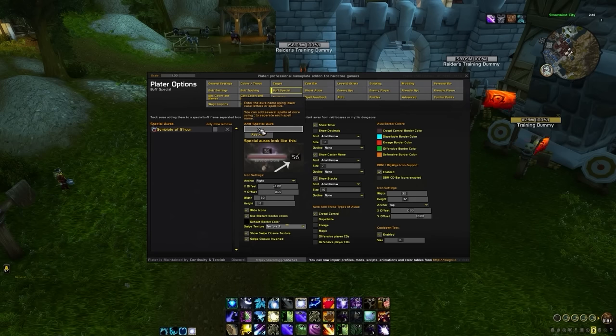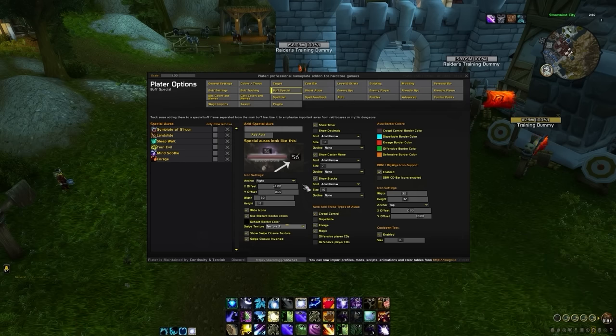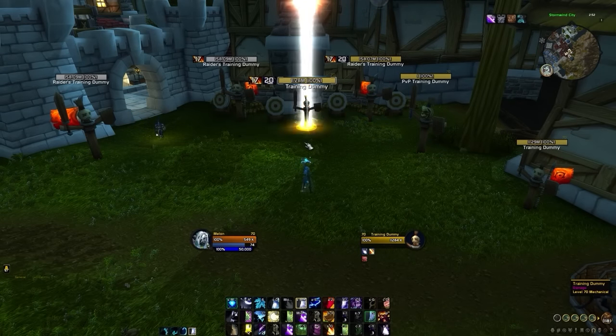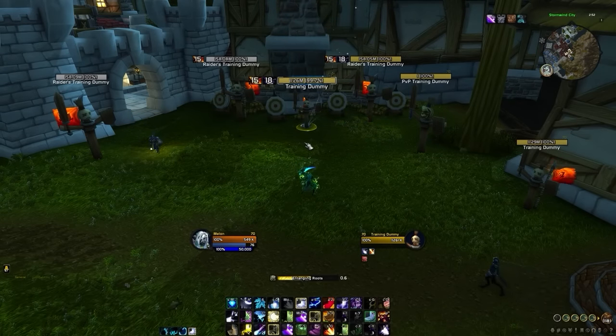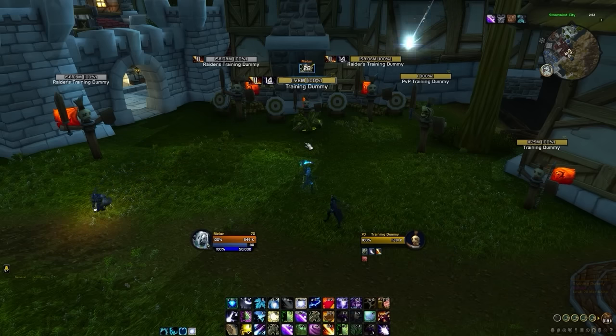For some reason, Plater doesn't automatically track a few debuffs by default. So in the add special aura window, we will have to add the following spell IDs to track landslide, sleepwalk, turn evil, mind soothe, and enrage. Then let's adjust our anchors once again. This time we will set the anchor to top and then adjust the x and y offsets to 0, which can be changed if desired. Now let's test to see how we are doing. We will apply our dots to the target and then use a CC. If everything is right, our nameplates will have divided both sets of debuffs, with our dots on the left and our CC on the top.